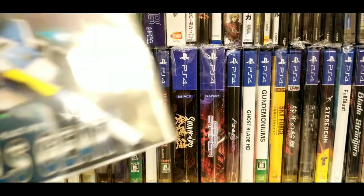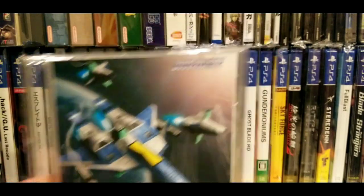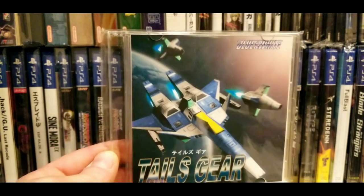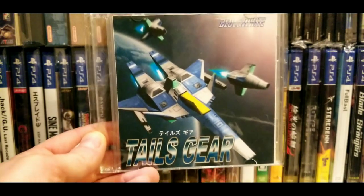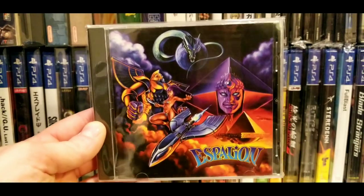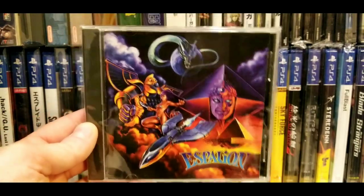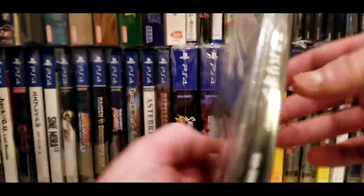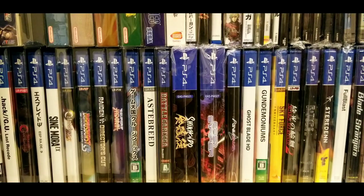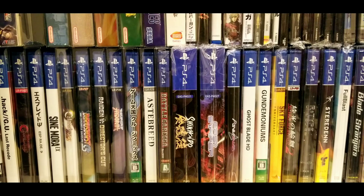Next one's kind of the same deal — not the final build. That's Tails Gear; Blue and White is the development circle and they've made other doujin shooters, all pretty good. I really dig the graphics on this. After that there's Epsilon — not the greatest shooter, but okay. I think I got that one for five bucks at a convention.